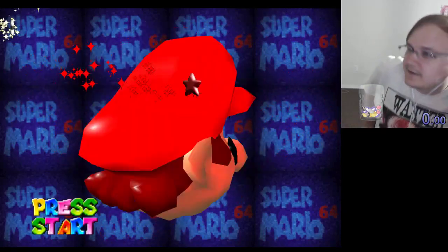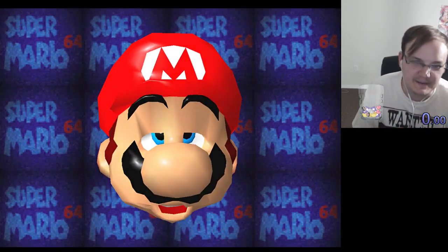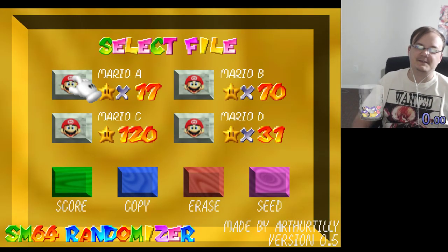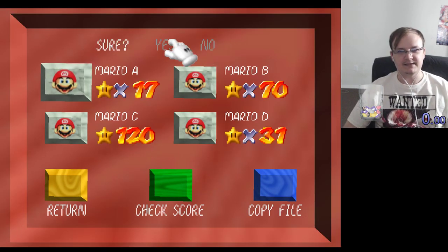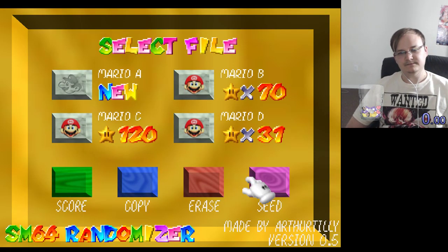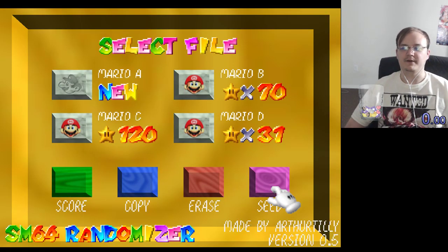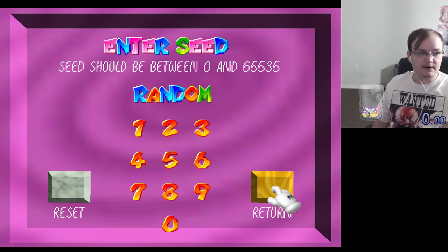So this, unlike OOT randomizer, randomizes itself within the ROM, so I don't have to apply code to it. The only thing is it does run on the memory for your current SM64 game file. This is also version 0.5 — apparently the newest version that just came out. It fixes a couple of known problems.